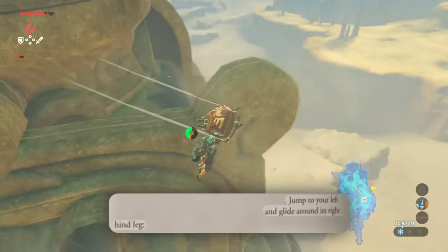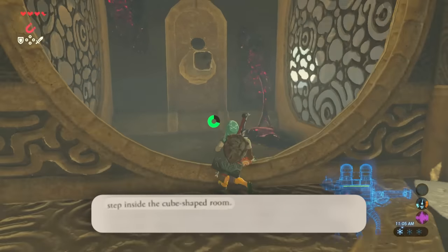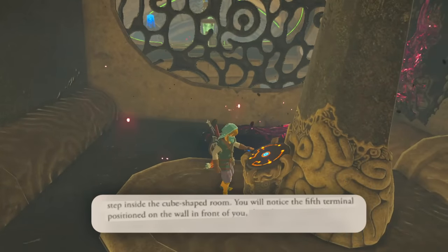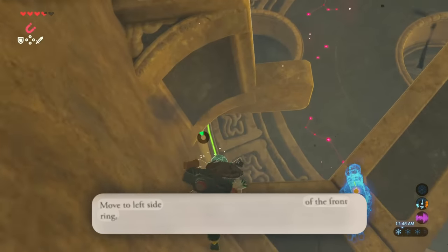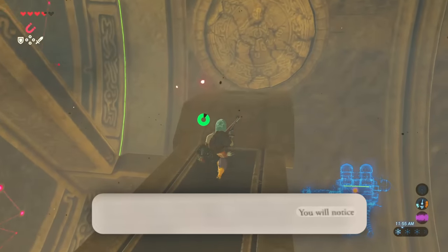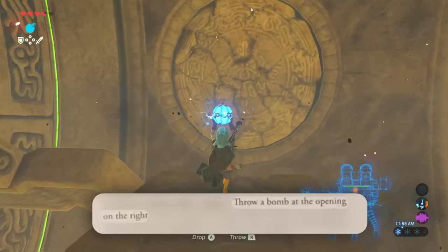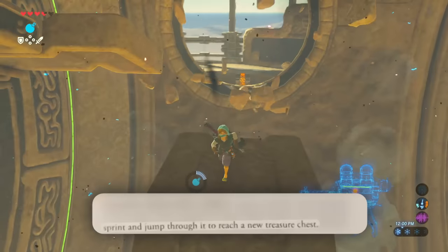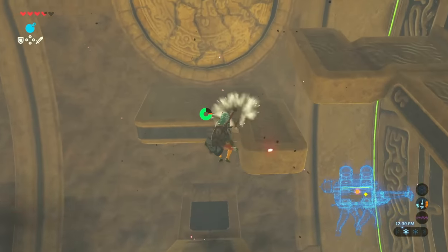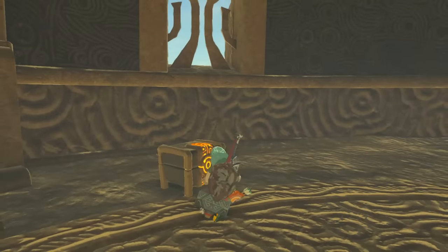Jump to your left and glide around its right hind leg. Step inside the cube-shaped room — you will notice the fifth terminal positioned on the wall in front of you. Move to the left side of the front ring and climb up through the walkway as instructed. You will notice two round openings — throw a bomb at the opening on the right, then get the eighth treasure chest. Then I went to the other side and got the ninth treasure chest.